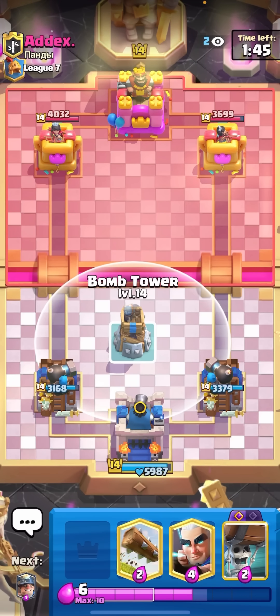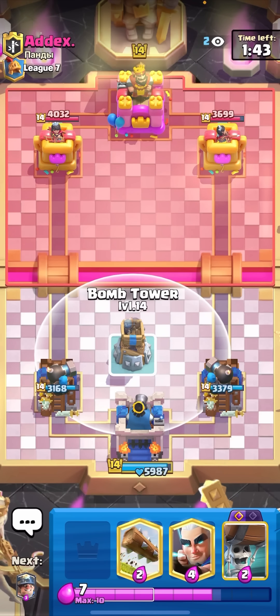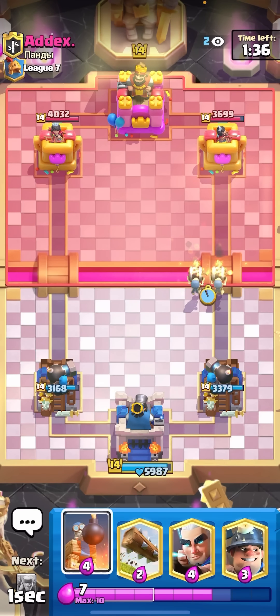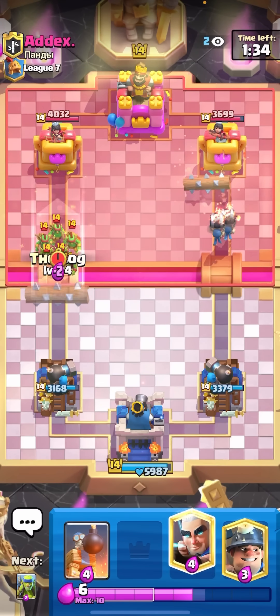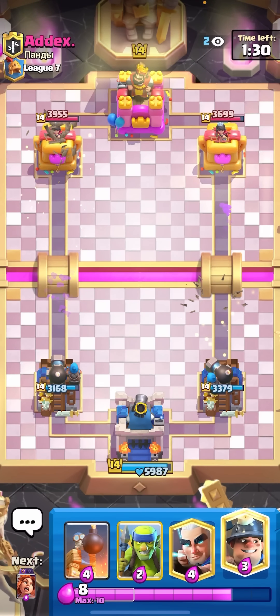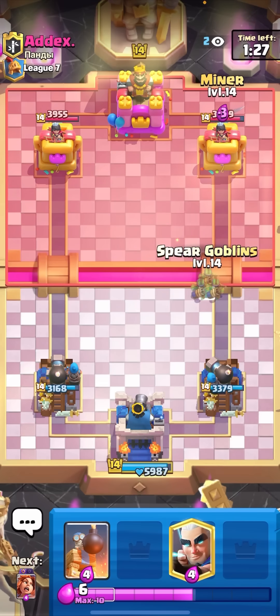He might go for the Hog Rider but I do have the Bomb Tower. By the way, if you guys don't have the evolved Wall Breakers you can always just use the regular Wall Breakers and then run evolved Skeletons or Spear Goblins — that's fine as well. I just think the evil Valkyrie might be a little bit better than the evolved Knight because the Valkyrie got a buff and the Knight got a nerf, so they're more well-rounded now, and Valkyrie can save you in a lot of situations.